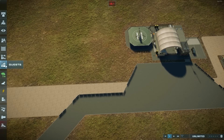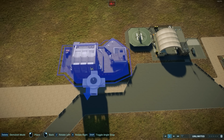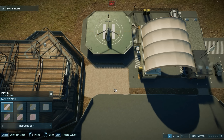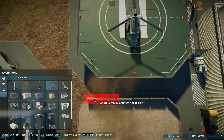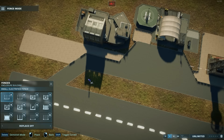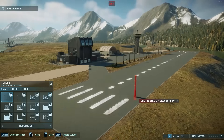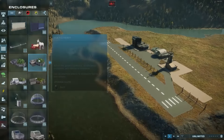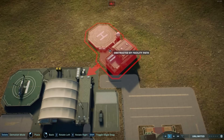I didn't necessarily want the helicopter. So if you are using mods, I would recommend that you intersect the response facility with a different building to hide the helicopter and the helipad — for example, the Hyperloop control station. I'm pretty sure if you angle that, you can get it to completely cover up the helipad and the helicopter.